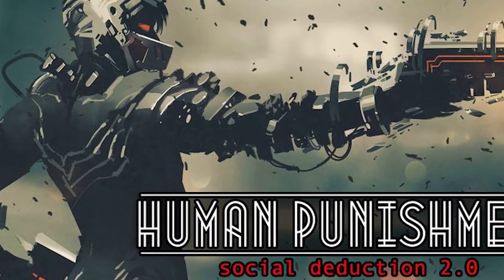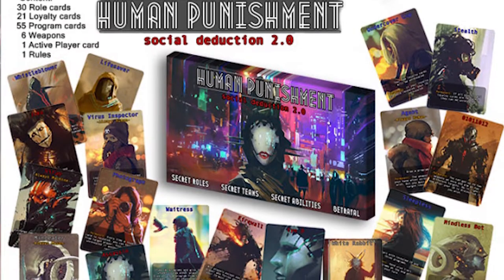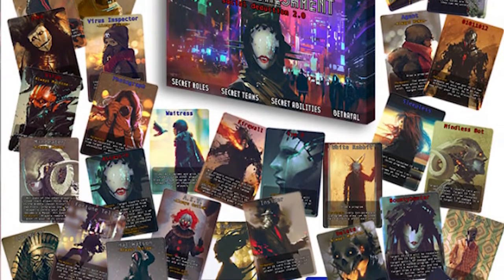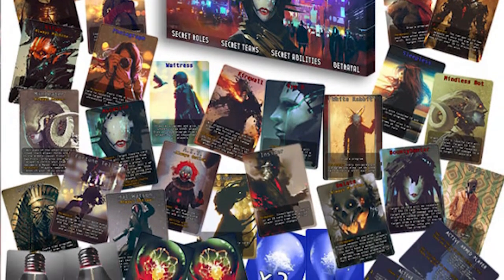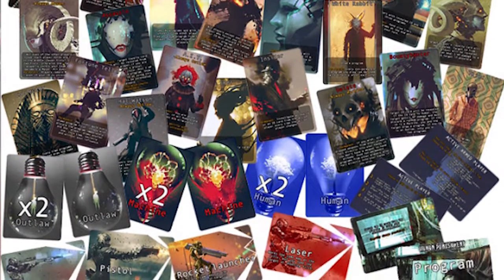It's going to be hidden identity, hidden roles, and hidden teams. You're going to be getting loyalty cards and a character card at the beginning which will determine what faction you're on. You could be the machines against the humans, humans against the machines, you could be the outlaw which is kind of all by themselves, or you could be playing as the Legion and the Fallen. Those are character classes basically trying to convert other people and defeat everybody who's not on their specific team.